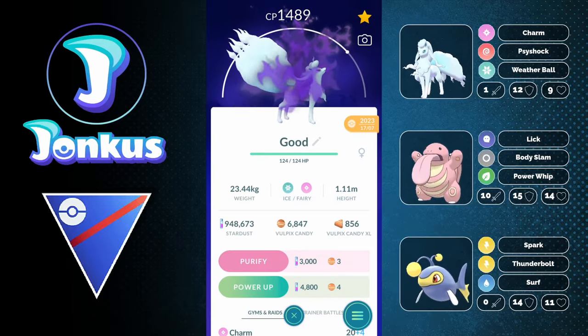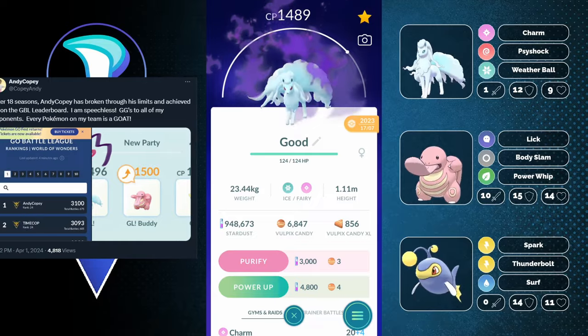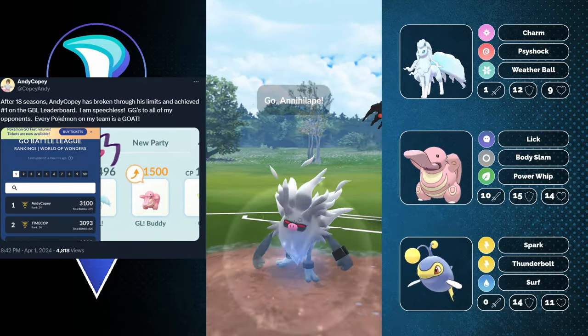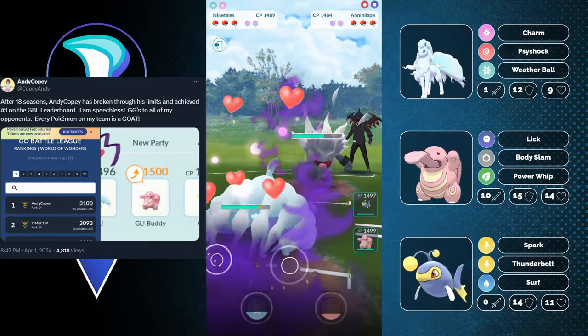Hello and welcome to a new video. Today we're going to take a look at Shadow Alolan Ninetales. Someone hit 3100 rating with this one being on top of the leaderboards — congrats to you as well. Let's take a look at the team that they used for this.